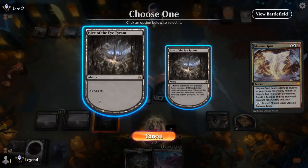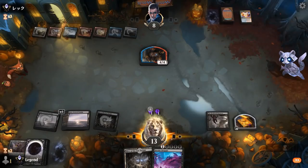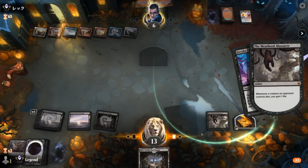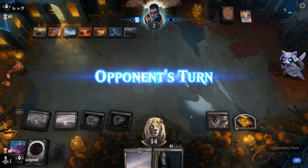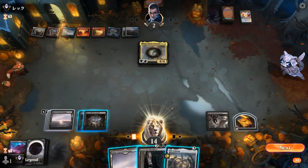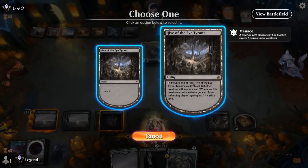There it is. Can float mana but it's not going to matter. Invoke Despair — opponent at 6. And we're a little short of casting Sorin but we've got two lethal Hives, with Meat Hook Massacre also threatening more damage.